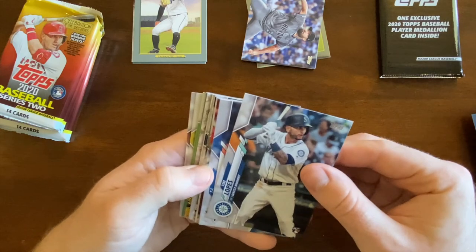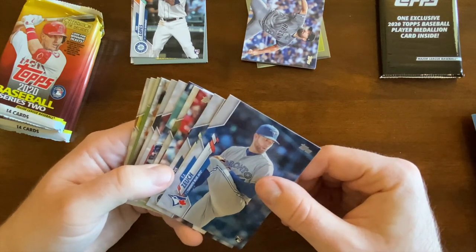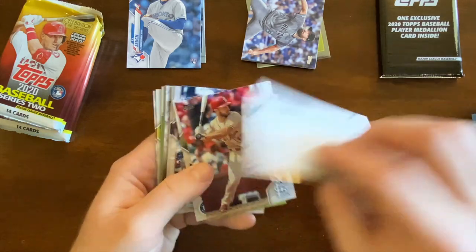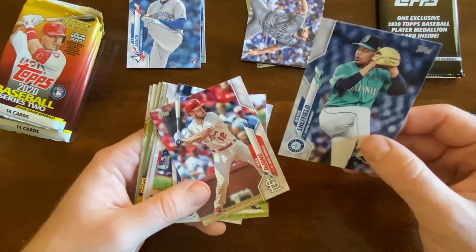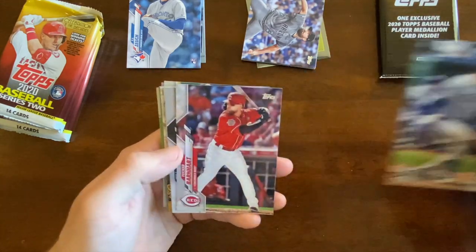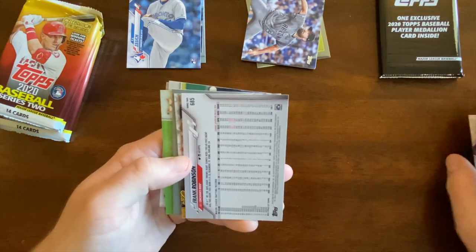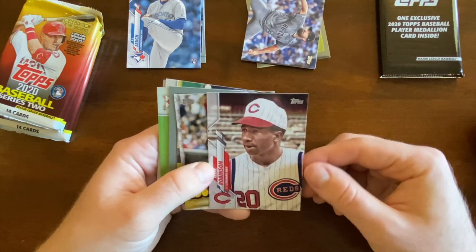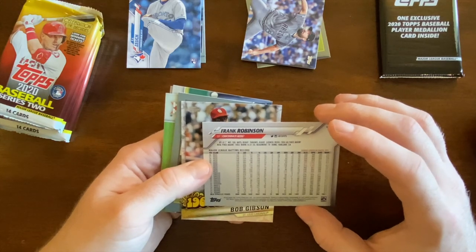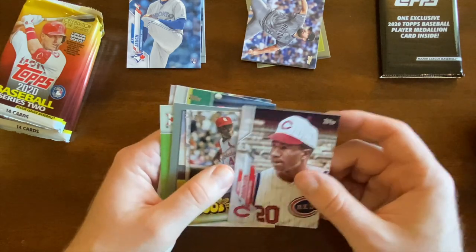Tim Lopez. TJ — even worse. Zouk? Justice Sheffield — I remember he was coming up in the Yankee system. Paul DeJong, Gordon, Gallo, Tucker Barnhart, Will Smith. Oh — Frank Robinson! I guess this is a short print or super short print — probably just a regular short print, but very cool card.